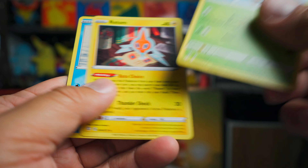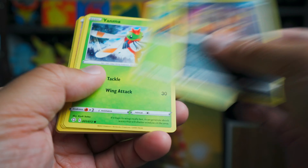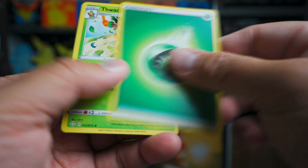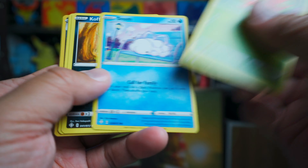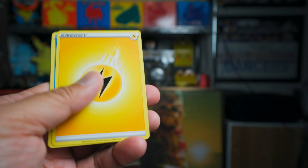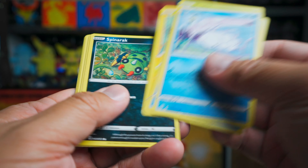Pack number two, starting off with Eevee, and we got Gossifleur, and a Boss's Orders. Boss's Orders is the Rare. I don't think they have a foil of that, but I'm sure there's a Reverse — that'd be kind of cool to get it Reverse, actually. We pulled a Kyogre Amazing! We pulled a Reshiram Amazing yesterday. I actually have a bunch of Kyogre Amazing, so it's really cool. People have done really well with that card — I always am impressed when I see that deck out in the open.